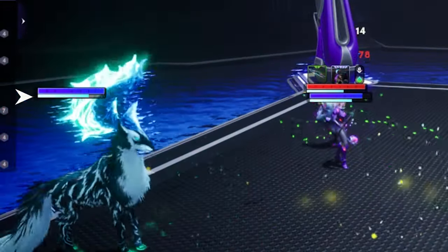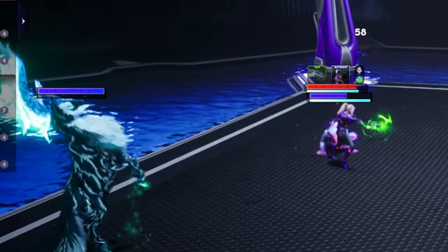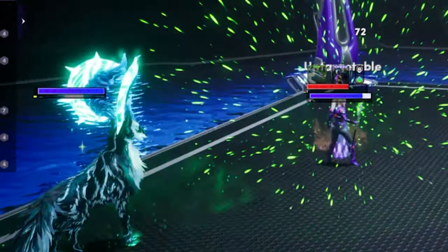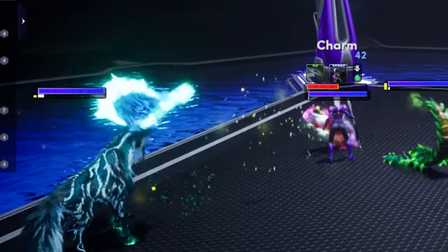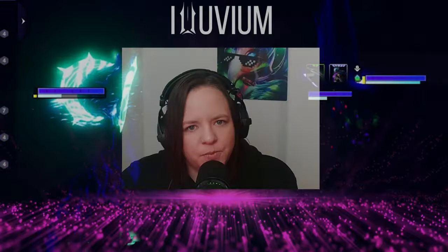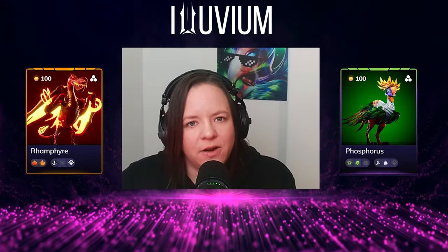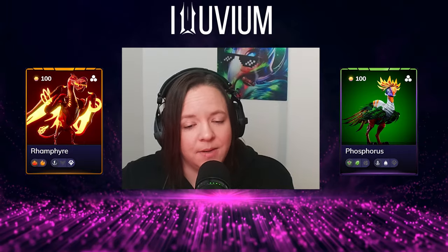Energy efficiency determines how effectively an alluvial gains energy to cast their omega ability — set at 100% by default. When facing spore alluvials, it can be reduced by 4% to 8% depending on which synergy is activated. Spore units excel in survivability, making them challenging to take down, though their offensive capabilities may be lower — consider pairing spore with units that have strong offensive abilities to balance damage output.